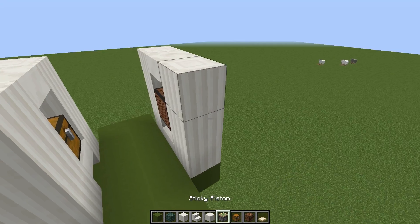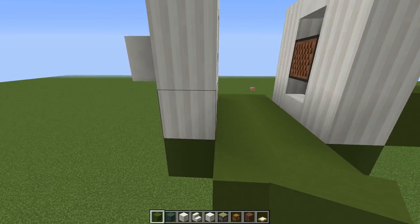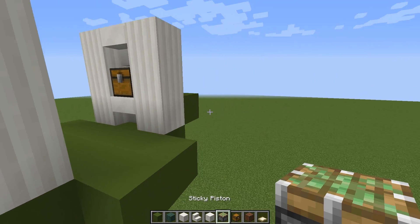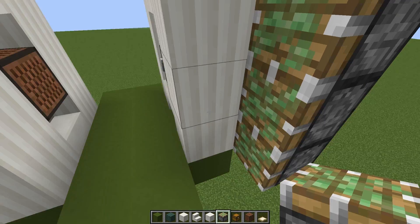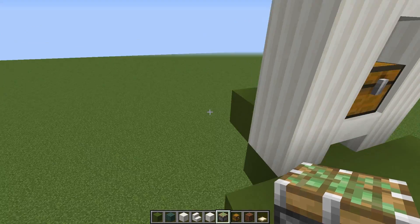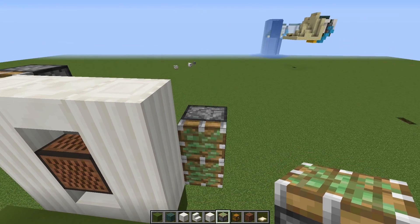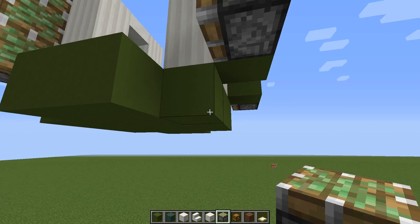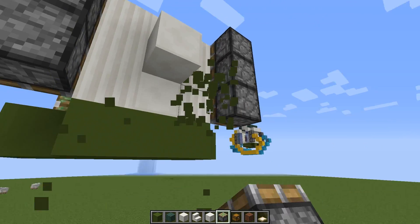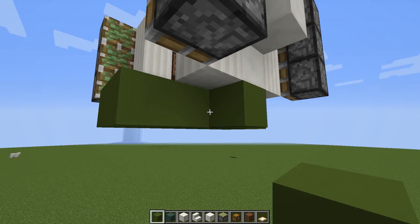Next we're going to place our sticky pistons — you're going to need 12 in total. Put down a temporary block so we can place the first sticky piston, then put them down facing inwards, set one block back from the wall, and do the same on the opposite side. For the most part a lot of this build is based on symmetry, so you can build the same redstone contraptions on both sides. We can now remove these temporary blocks.